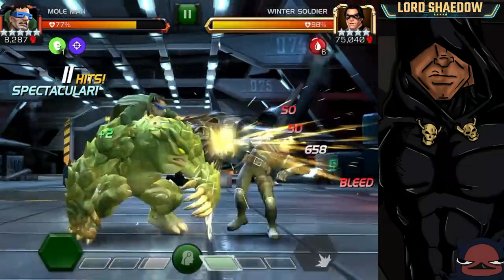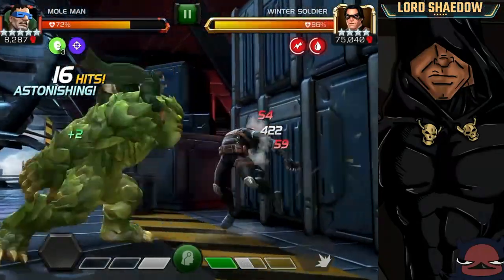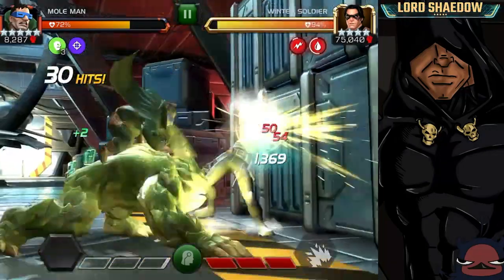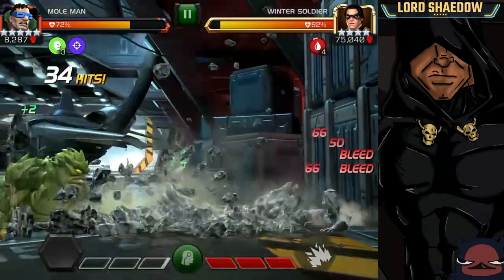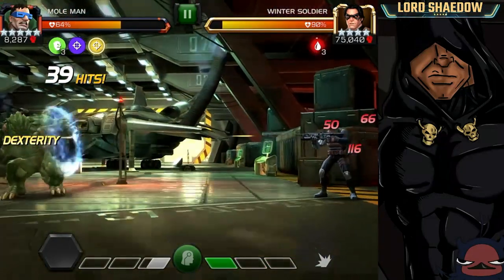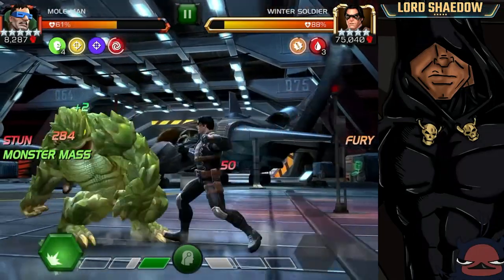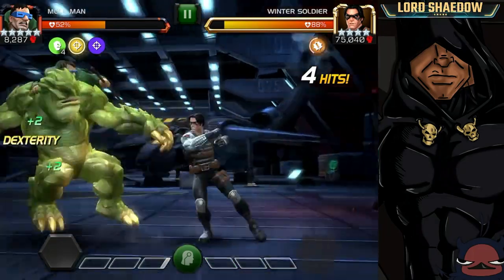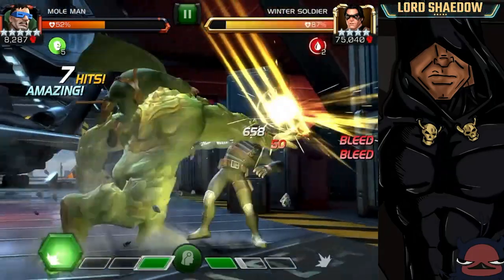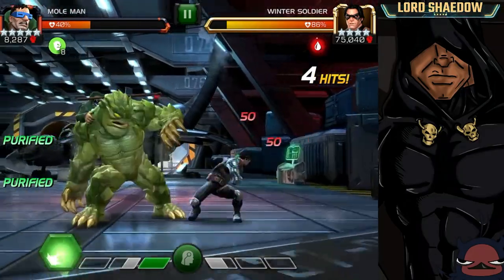Firing off a Special 1 and we'll build up to a Special 2. I noticed the debuffs from my suicides are already gone, and we've got three Monster Masses. Parrying seems to take a lot of damage given the low block proficiency. Now firing off some heavies to build up — there's a little lag — but the bleed went away just like expected.